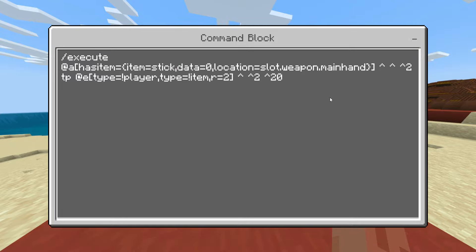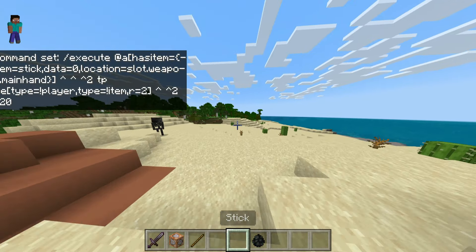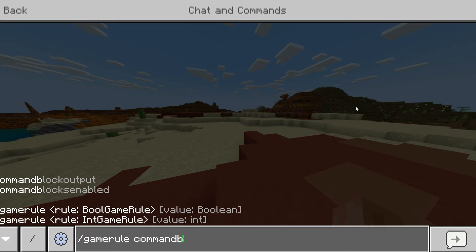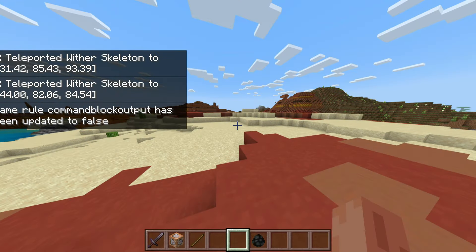It's a bit clunky, but it works. We are using this execute command that will teleport mobs away when you get close to them while holding a stick. This simulates a push. To stop the command block from spamming in the chat, just disable this game rule.